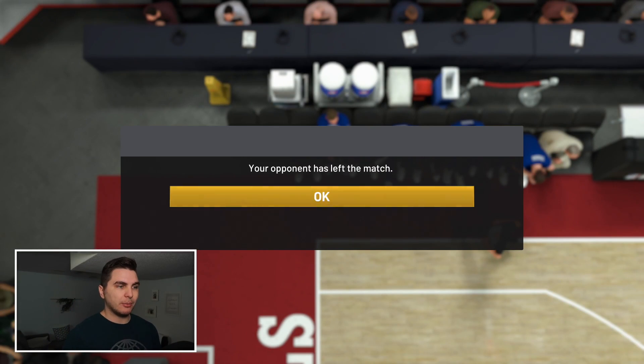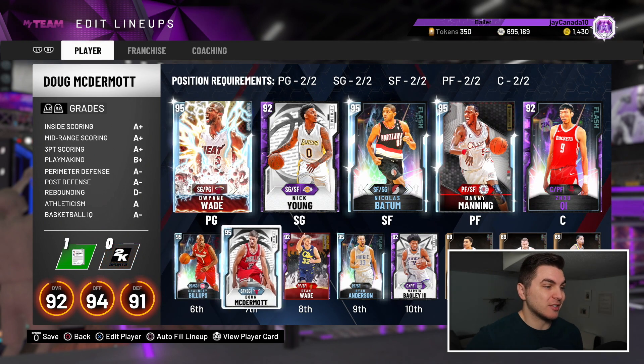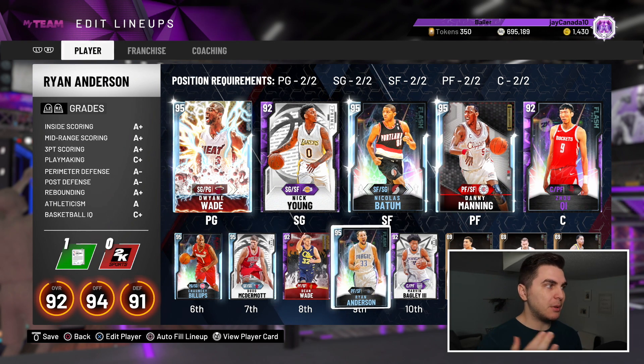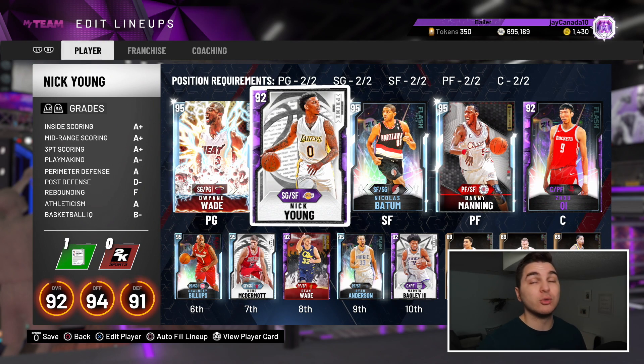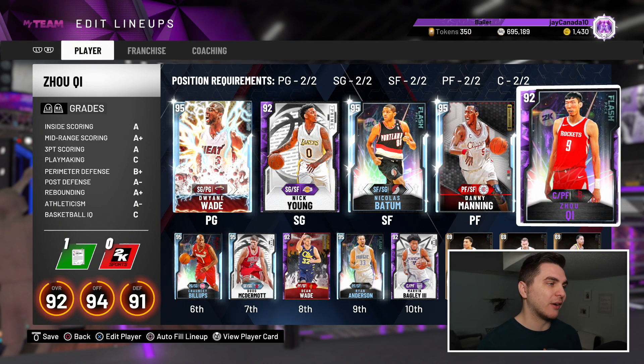Doug McDermott hits a corner jumper — nothing cheesy but it's greeny. We win the game. Budget squads are here to mess up your plans. Obviously I won't go 12 and 0 in this video and I can't guarantee matchups — 2K does stupid things with matchmaking — but against this lineup you almost certainly won't face a full opal team. For under 25k I truly think you could go 12 and 0 with some luck. I might try it on this account — follow me on Twitter and I'll let you know.